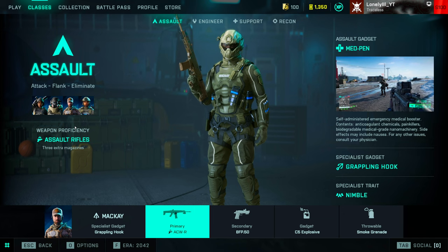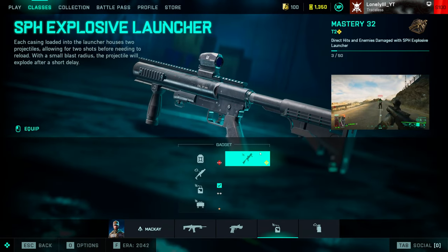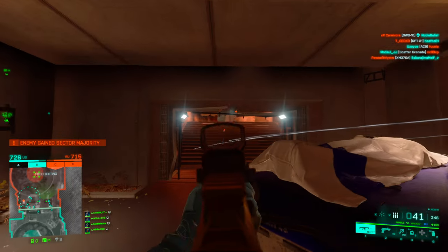For your loadout, you want to use this gun aggressively, so assault and support classes are fine. Engineer works too, though engineers tend to stay a bit further back dealing with tanks and vehicles. The only class I wouldn't recommend this gun on is the recon, since they usually stay even further back and the gun doesn't perform well at range. For secondary I like the Desert Eagle. For gadgets, I use C5 on close quarters maps like Redacted or when there are a lot of tanks, and the SPH explosive launcher otherwise. Always use smoke grenades.